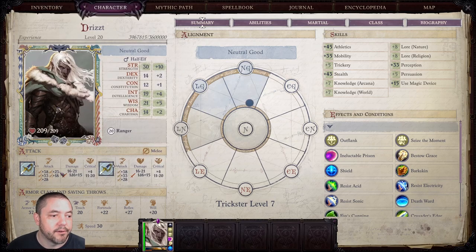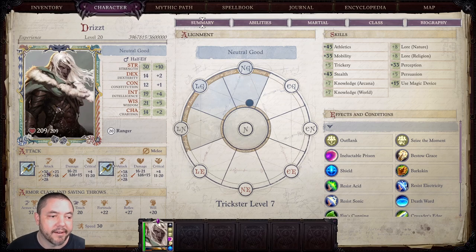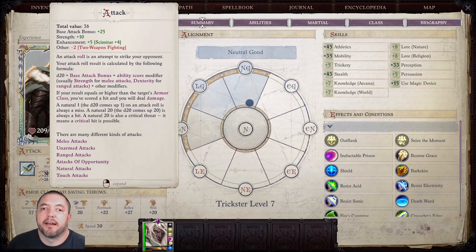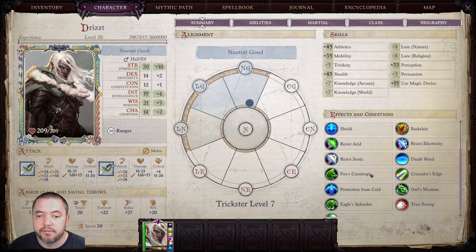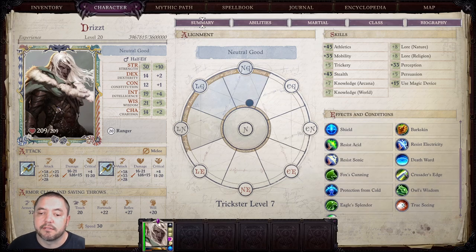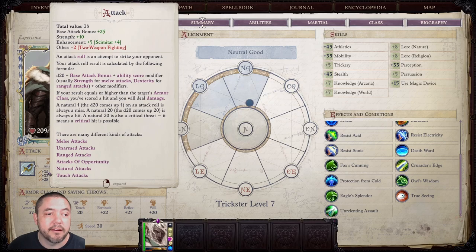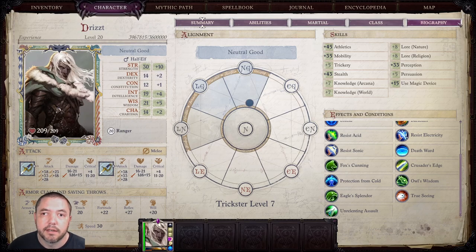We only have plus 38 to our attack, which is not great, which is why I'm only recommending this for Core difficulty. You can get that much higher with things like Haste and buffs from classes like the Incense Synthesizer or Scalds especially — you can get another plus 7 or 9 with a well-built Scald in your party. We're not very heavy on buffs right now since we're soloing. With a full party and Heroic Invocation, you ought to be able to get that up to around plus 50 without too much issue.